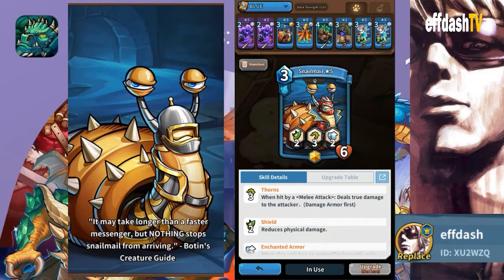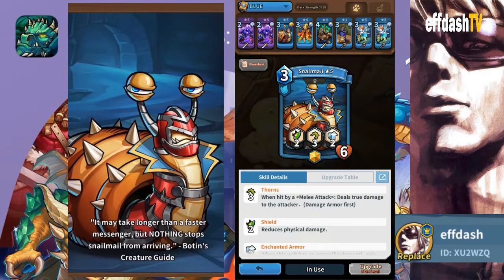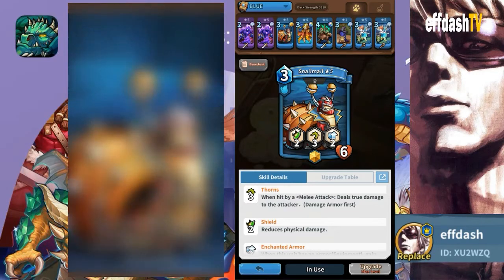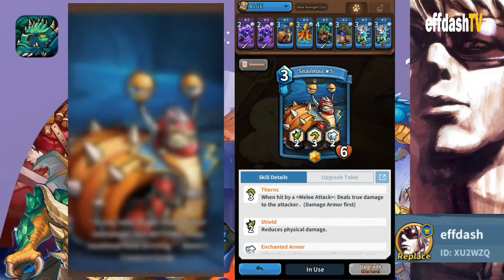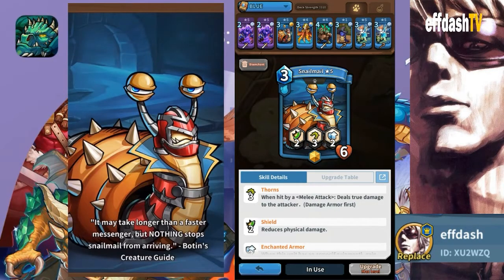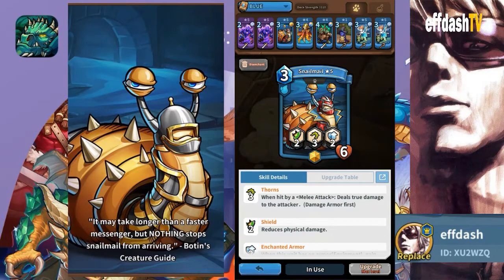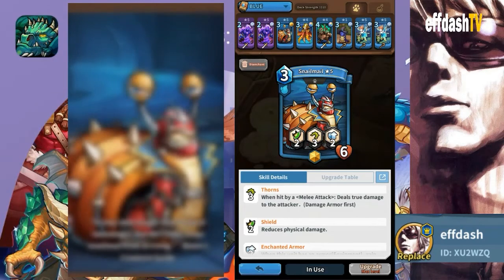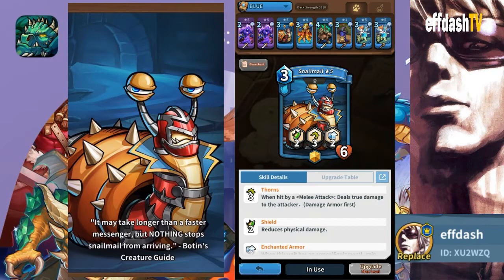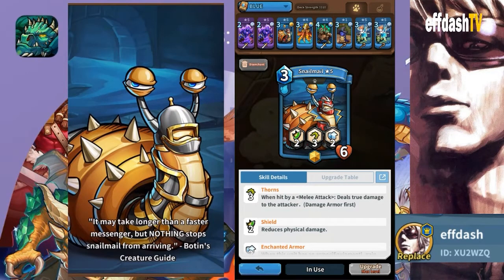I started using Snail Mail specifically to counter flight, like Blue Dragon, and it works out wonderfully. When they inevitably bring out their wolf spiders it doesn't matter, because Snail Mail doesn't care if he's entangled since he doesn't attack. Wolf Spider is completely negated — and especially if they don't have armor, they won't do any damage to Snail Mail. It's a fantastic card.